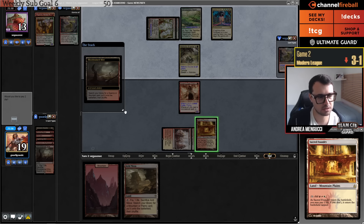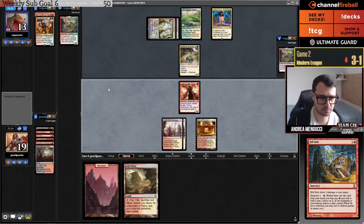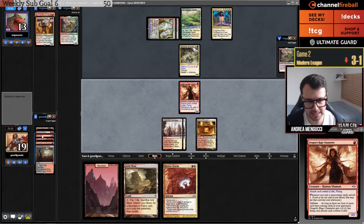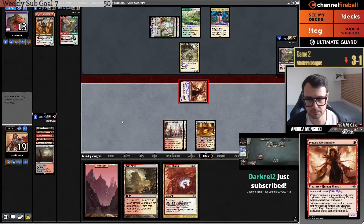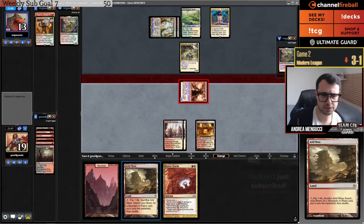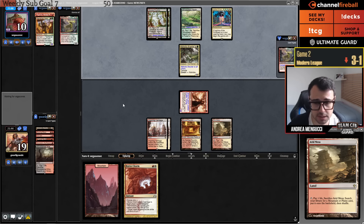If I draw a Rift Bolt it's a lot of damage. I miscounted with Delirium — I'm so used to never having Delirium that I couldn't believe I had four cards, but I actually had five. I top-deck Boros Charm so they're at six. I think they have no removal spell for Channeler so they're at three. I feel like my opponent's deck didn't do too much this game. Maybe they have three Tribal Flames and I die.